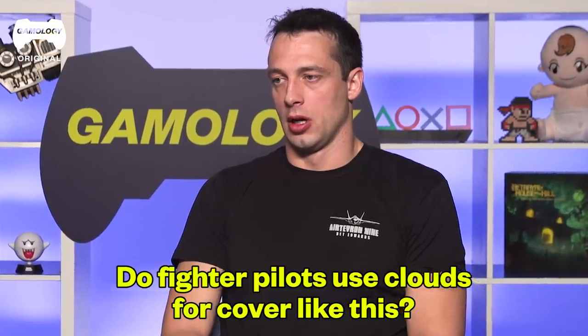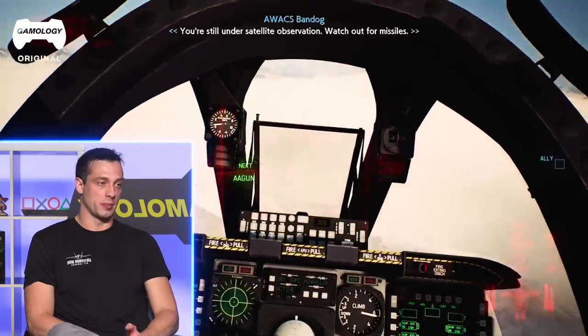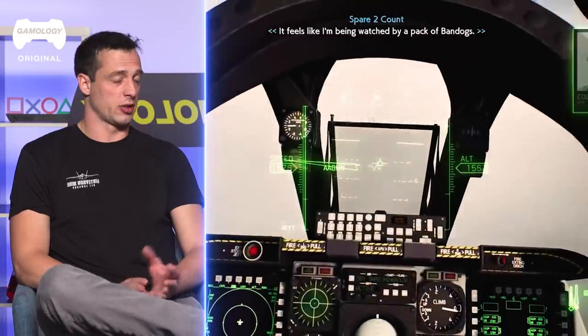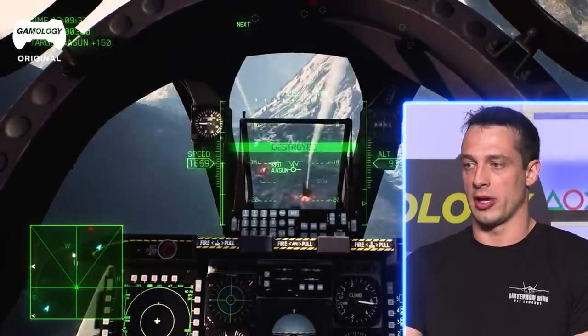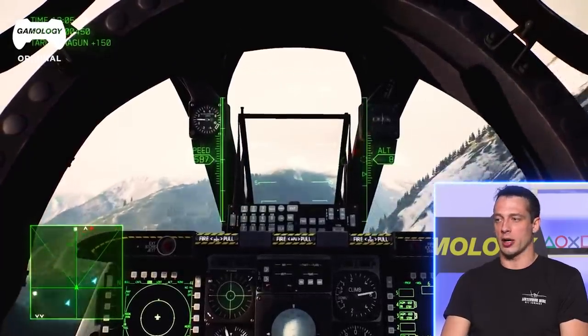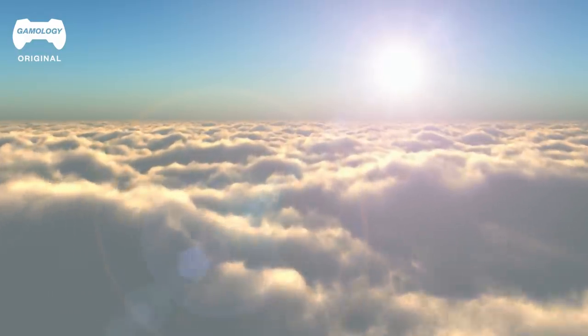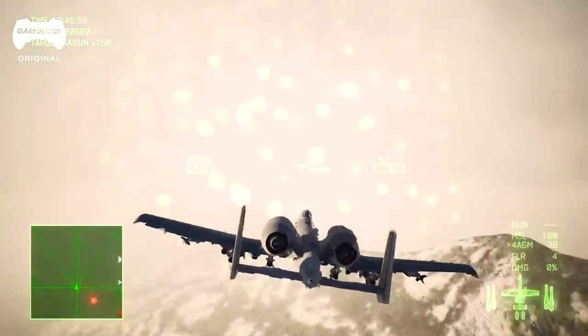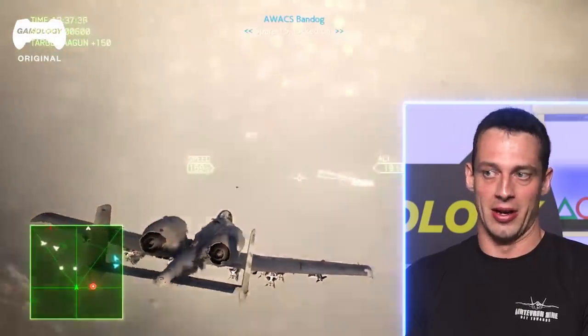Do fighter pilots use clouds for cover? You can fly through the clouds — it's not going to defeat a radar signature, but it can mask your IR signature if you're potentially being targeted by an infrared missile. That infrared seeker head now has to look through the water vapor in the clouds, masking you a little bit. The other way you could use it is in BFM, or basic fighting maneuvers, or dogfighting — think 1v1 air combat. You need to maintain visual contact with the other aircraft to fight effectively. If they dive into the clouds you're not going to see them, but they won't see you either — it's a trade-off. Especially at low altitude in a mountainous region, flying through clouds risks running into a mountain and literally crashing the airplane.